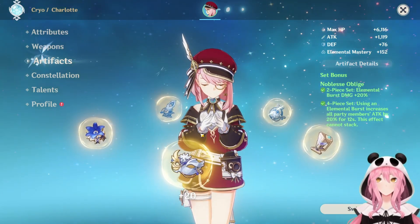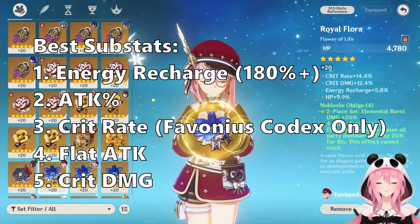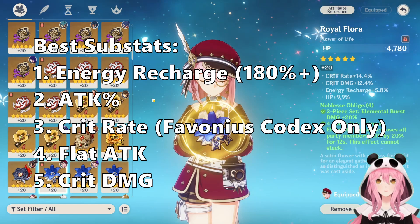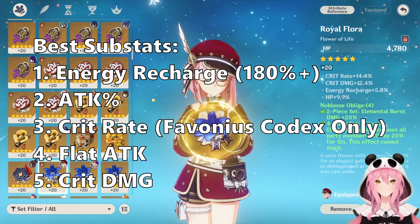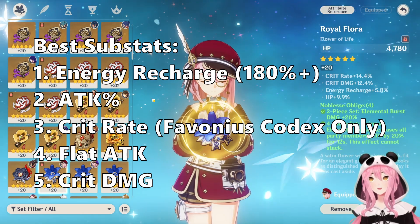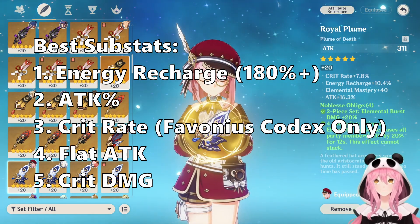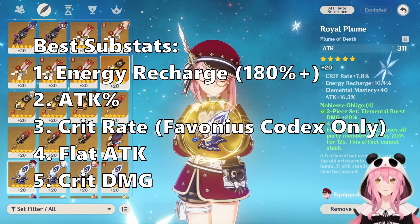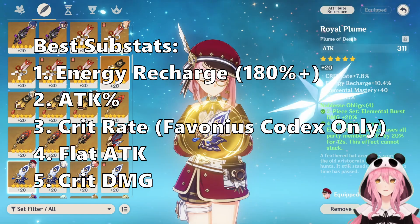For substats and main stats: aim for around 180% energy recharge as a good minimum, since her burst costs 80 energy. The Favonius Codex helps alleviate this with its energy recharge substat. The other key stat is attack percentage — more attack means more healing. If using Favonius Codex, make sure to fit in some crit rate as well. After that, filler stats like flat attack, crit damage, or elemental mastery are fine.